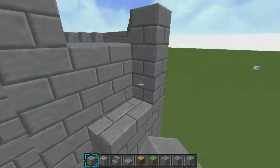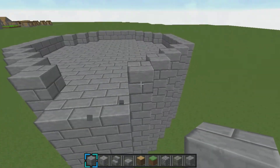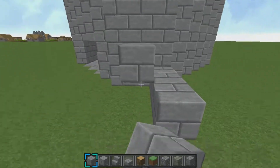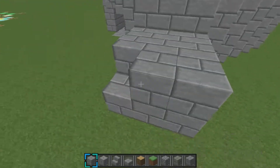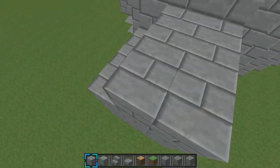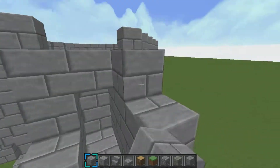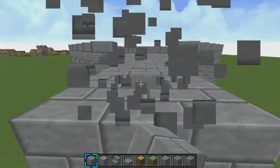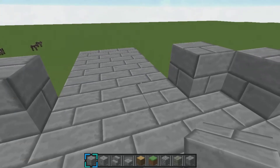Scratch all that other stuff I said. You're just going to want to have it like this — have like a three — and then bring this out. You don't really have to fill the inside. You won't see it, but if you're planning to make a huge castle that has giant walls on the inside, then you might want to, so you can put stuff in it. Also, I would recommend torching it up on the inside, so that mobs don't spawn on the inside.